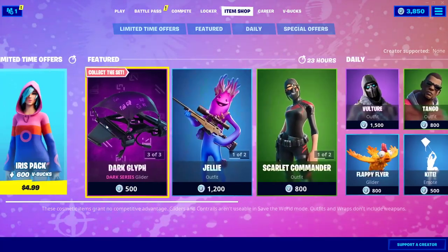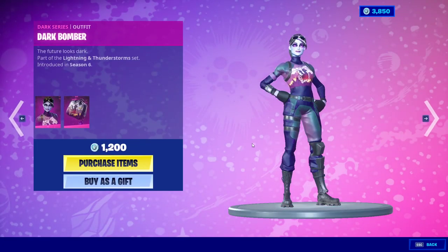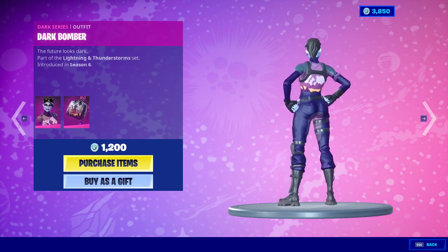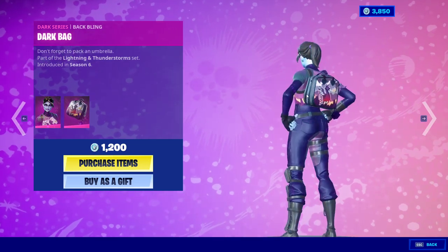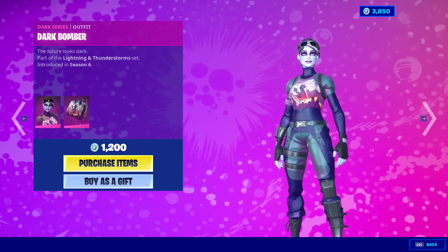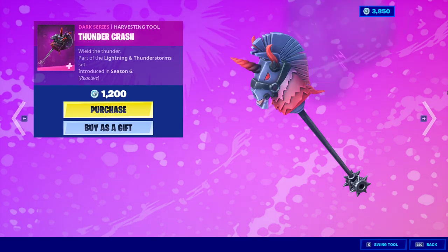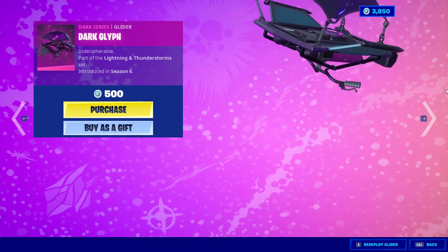That's it for him. The daily item shop looks pretty good. We got Dark Bomber — we recently had Bright Bomber and the dark back bling. Dark Bomber is pretty cool. The Fender Crash harvesting tool, which is like an evil llama corn I don't know. We got the Dark Glyph glider.